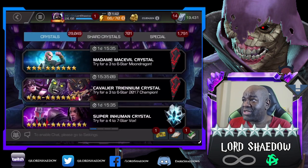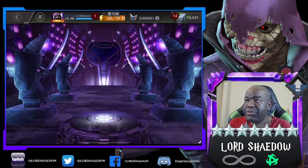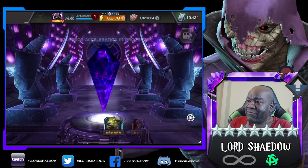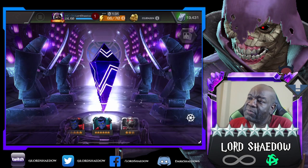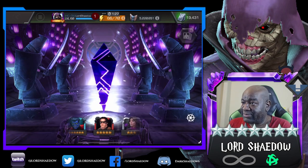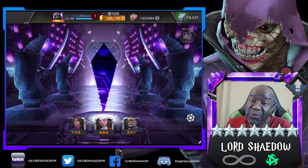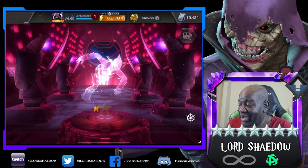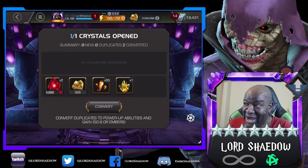Let's get some of the junk out of the way. Let's open up this Cavalier Crystal. Let it spin. Can we get a 6-star out of this Cavalier? And no! We get the 3! When a crystal has a 3-star, I don't really care about it.